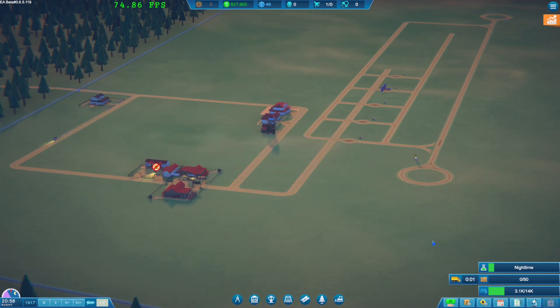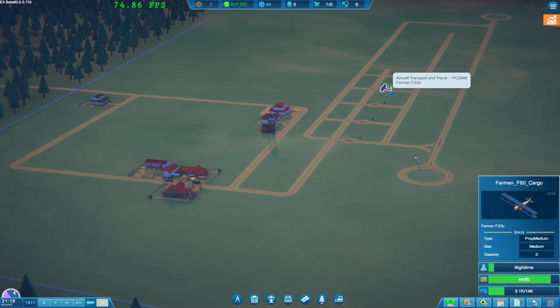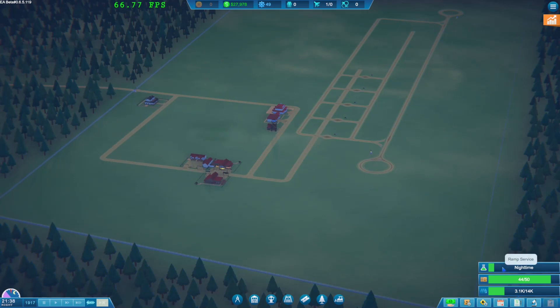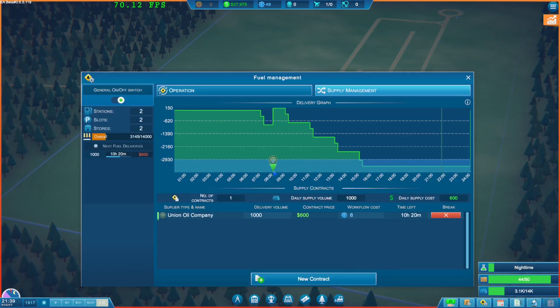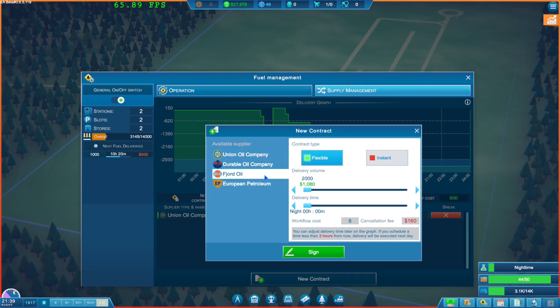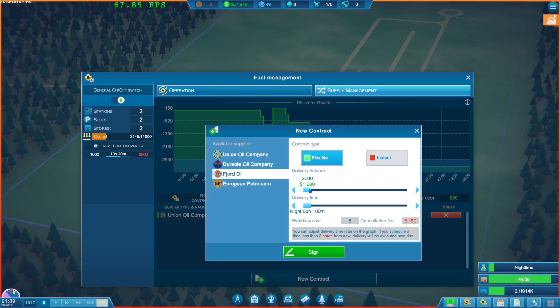The cargo's arriving - yes! Is this plane actually waiting for the cargo? It's going to head out at night - that is a really interesting mechanic. Let's check our fuel contracts. At 8 a.m. we'll be getting a thousand liters, but I don't think that's going to be sufficient. Let's see what 2000 looks like - 1200. European Petroleum is really quick and easy.